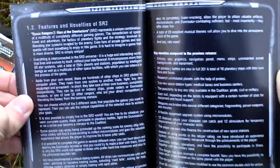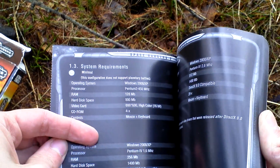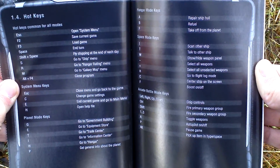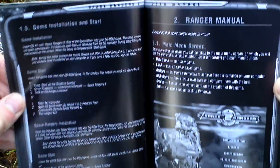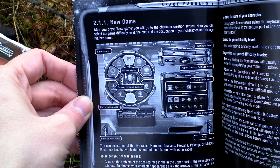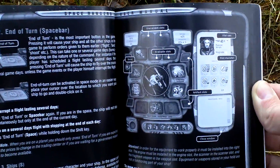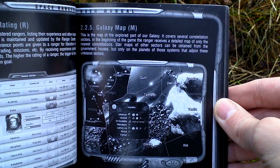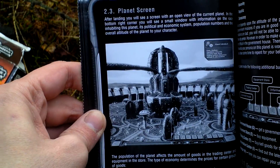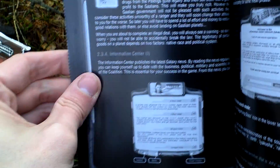The manual is black and white. It includes an introduction to the game, the basics, how the story started, system requirements, hotkeys and game controls, installation and starting the game setup. There's also how to start a new game, the starting menu, some options, a navigation panel, and the galaxy map that you move through.